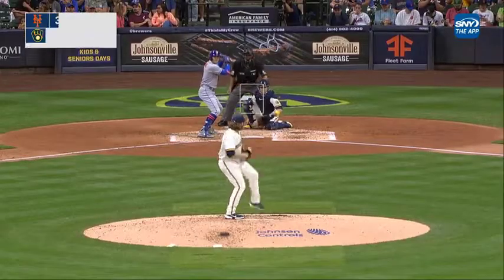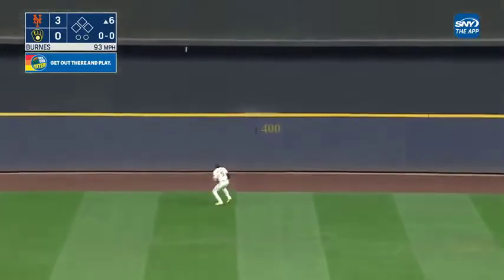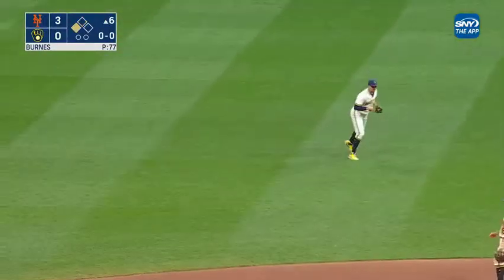Against Corbin Burns, Nimmo drives one to center field. Chasing Mitchell back — and it's over his head, off the wall. Nimmo to second, going to take the turn as Mitchell bobbles it, and Nimmo will easily get three bases.